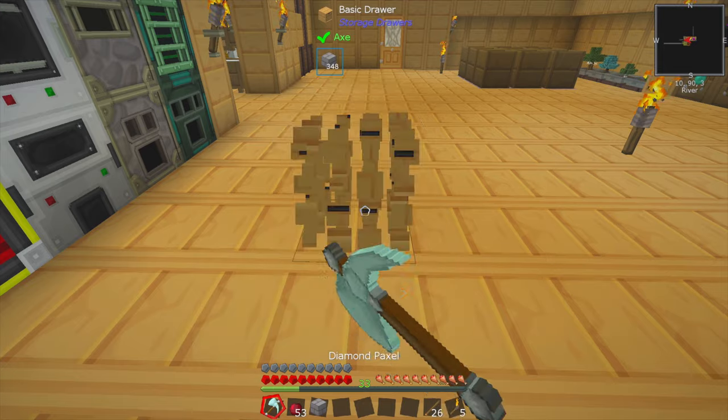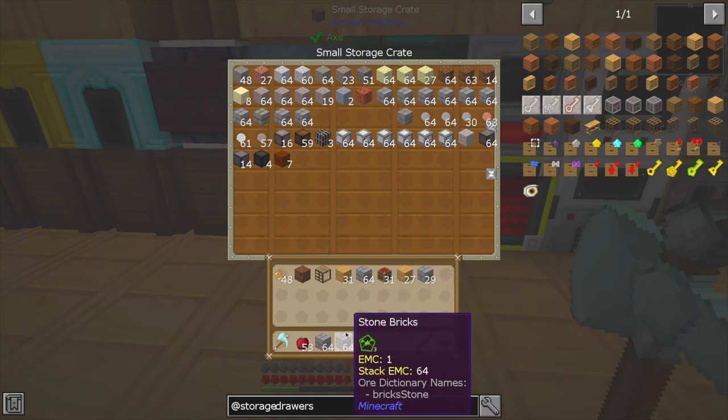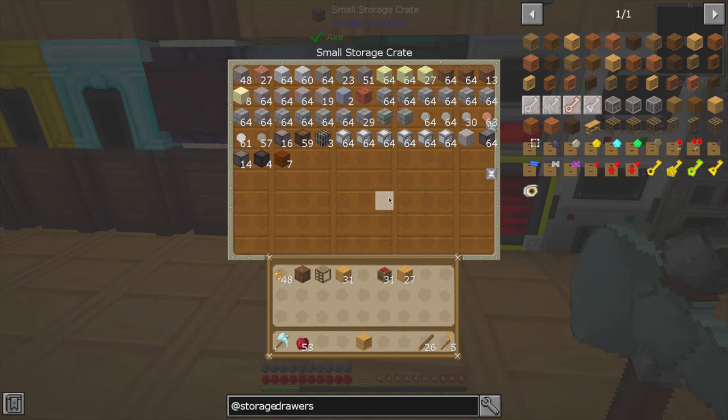Does it hold items when you break it? It doesn't — spews them all out on the ground. Well, that's a knock against it, if I'm being honest with you. That's a bit of a hassle if you want to move them around. But I'm sure there's probably an upgrade of some kind that'll let you move them around.